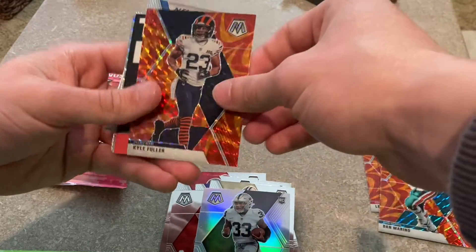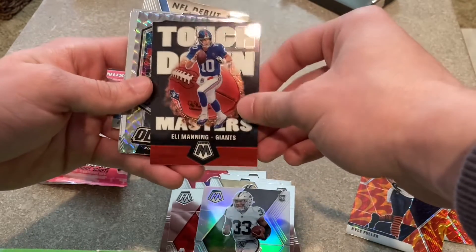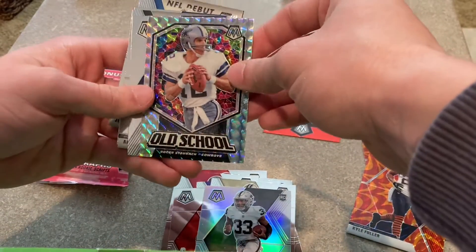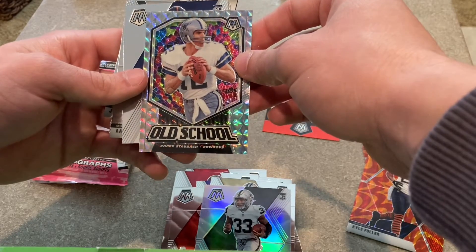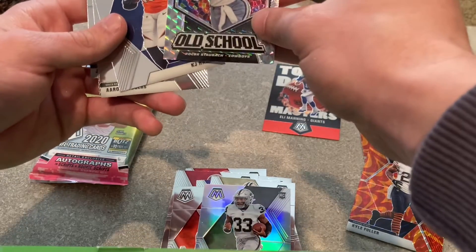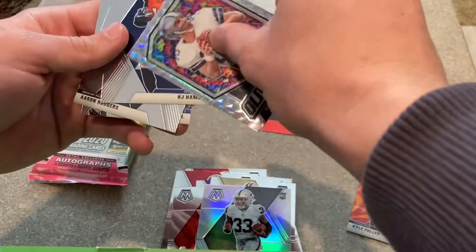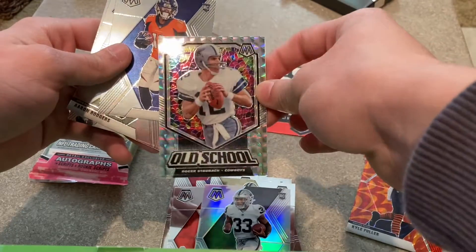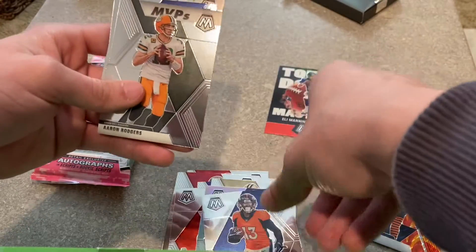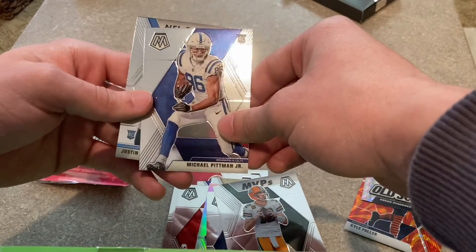Kyle Fuller. Ooh, a Touchdown Masters Eli Manning — nice looking card. Ooh, we have an old school Roger Staubach. I think that's how it's said. This looks really nice, it's a nice looking card. Then we have a KJ Hamler, and an MVP's Aaron Rodgers.